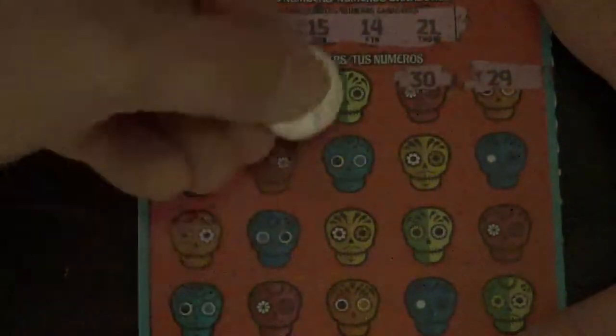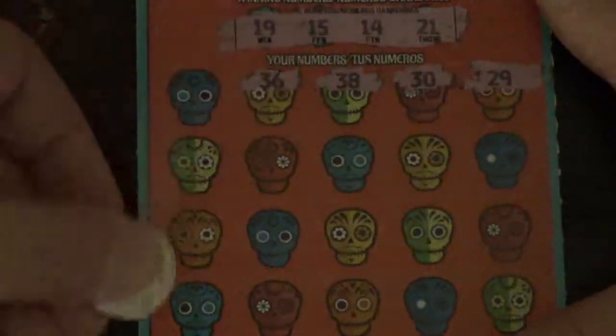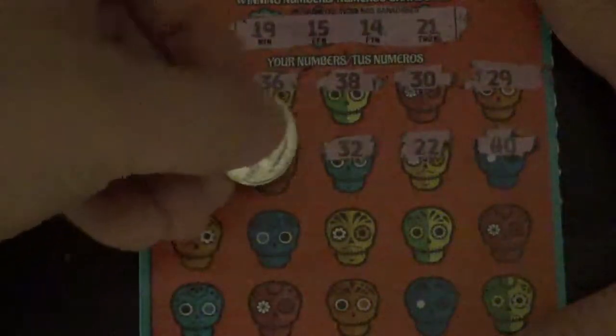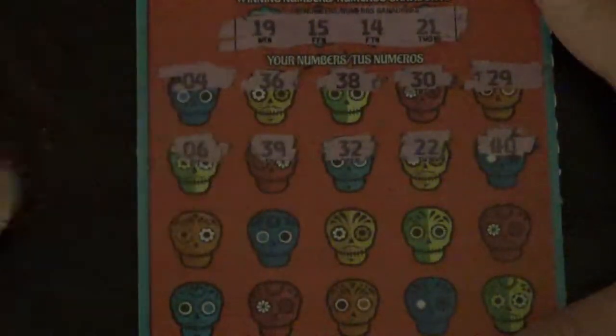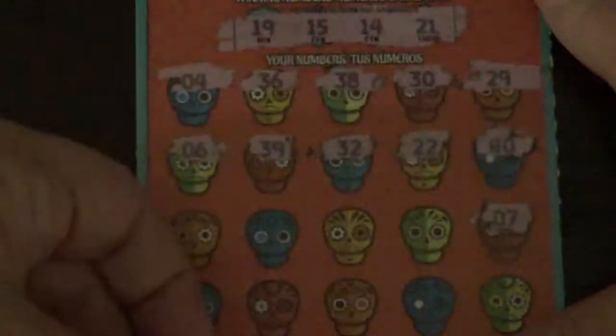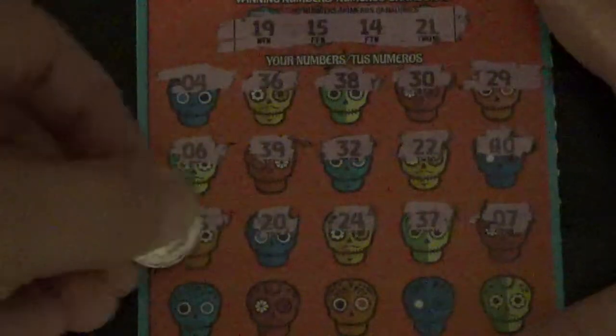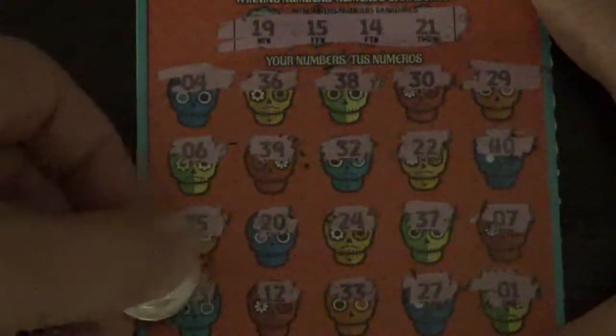29, 30, 38, 36, and a 4. Number 40, number 22 — I have 21 — but I don't have anything in the 30 series. Number 6, no. Number 7, could have used that on the other card. Nothing in the 30 series, 37's not going to do it, 24 isn't going to do it. 20, no, not 21. 35, nothing in the 30 series. 27, not going to do it. 33, 12, and the last number is 23. So it doesn't look like Dia de los Muertos is going to do it for us today.